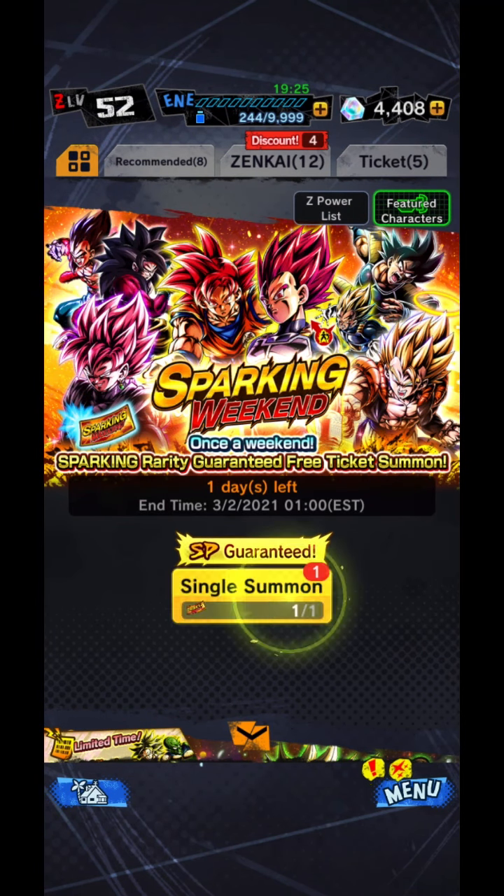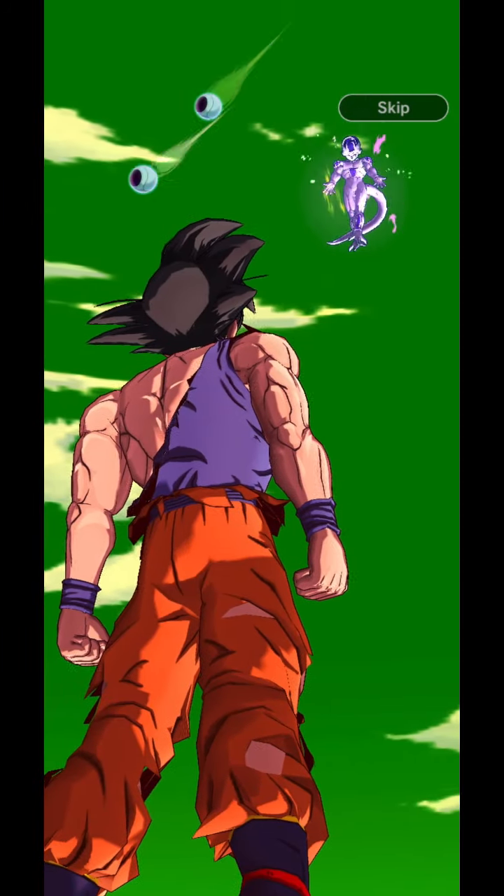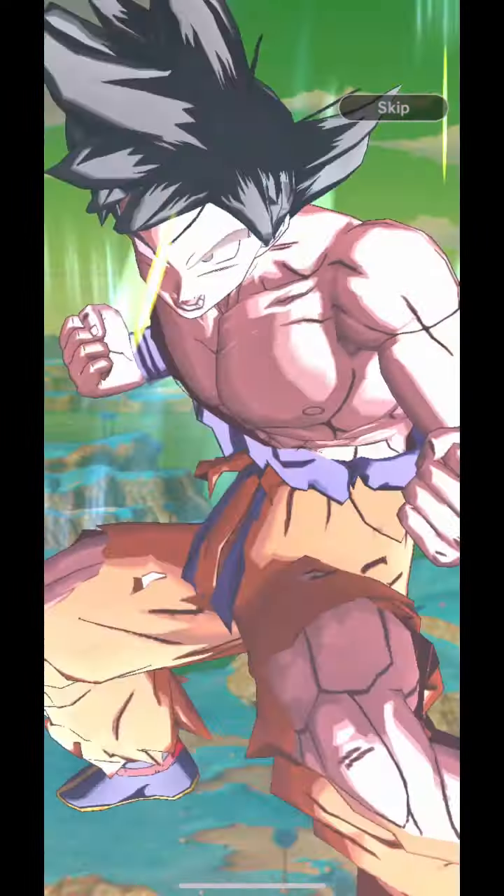Now we're going to do a whole bunch of summoning in this video. Have you not seen the update? It is the new Broly and new Demon King Piccolo. So we will be summoning on those banners right after we do this Sparking Banner weekend, which is pretty cool. It's only 100 stones.